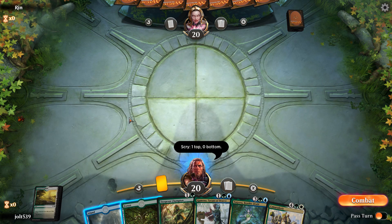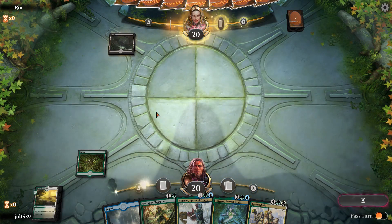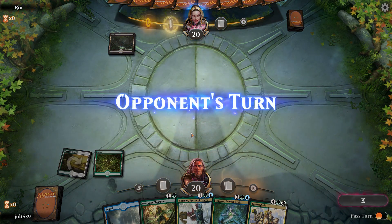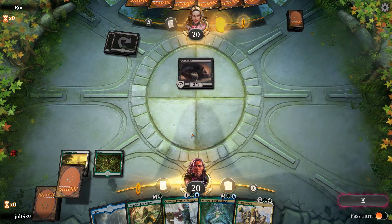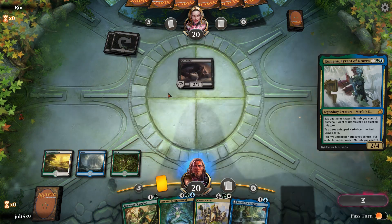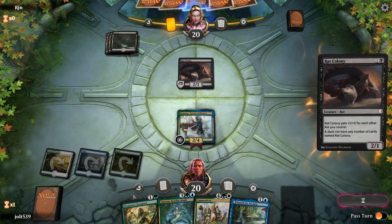Tranquil Expanse will definitely go on top as our White source and third land. We lead off with Forest and pass the turn. Since Game 1 got off to a quick start — what are we doing with this deck? This is basically Blue-Green Merfolk that we've modified. We want to get down Kumena. Let's get down Tranquil Expanse so we can go for Kumena next turn. Basically with Arena you have rewards, and one of the rewards is a deck. Oh, they're playing Rat Colony!